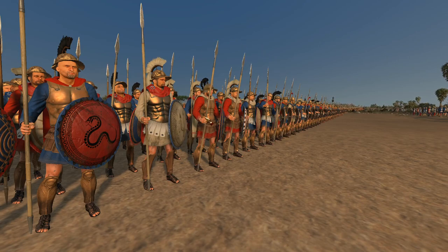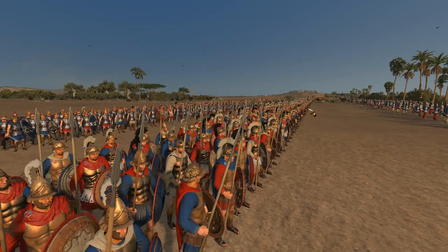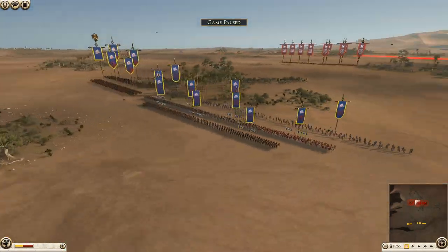I am playing as Bactria, as you can see here, with their majestic champion Hoplites — basically, are they foot companions? A royal guard in fact. I just don't know the names for these units and I've played Rome 2 so much.